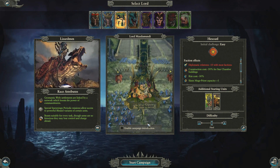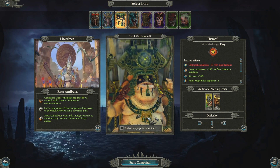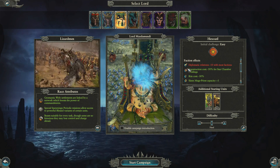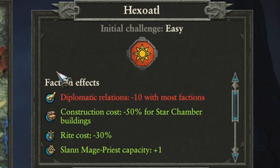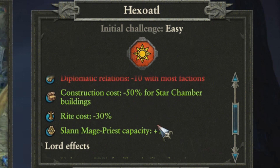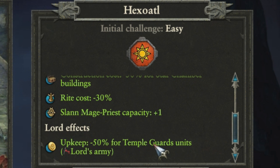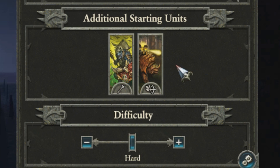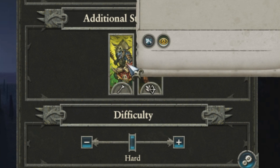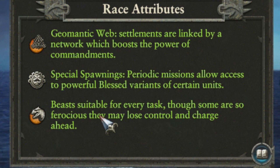So what we're going to aim for here for part 1: if we can get a thousand likes, that will show me there's interest for a Total War campaign on the channel and I will continue the campaign. To start off with today, these are my faction effects: minus 10 diplomatic relations with most factions, construction cost minus 50% for star chamber buildings, rite cost minus 30%, Slann Mage Priest capacity plus 1, and special spawning with beasts suitable for every task.